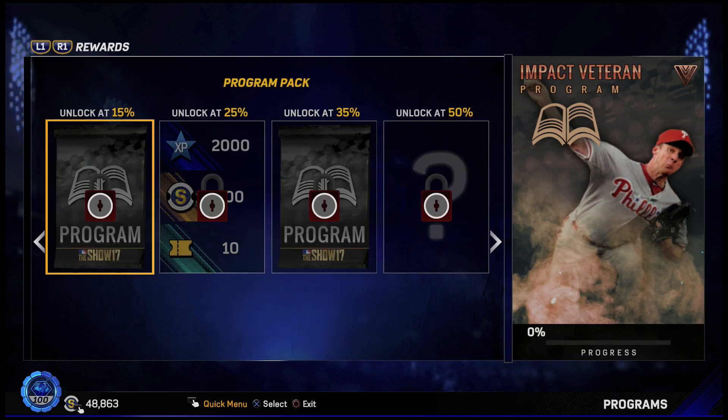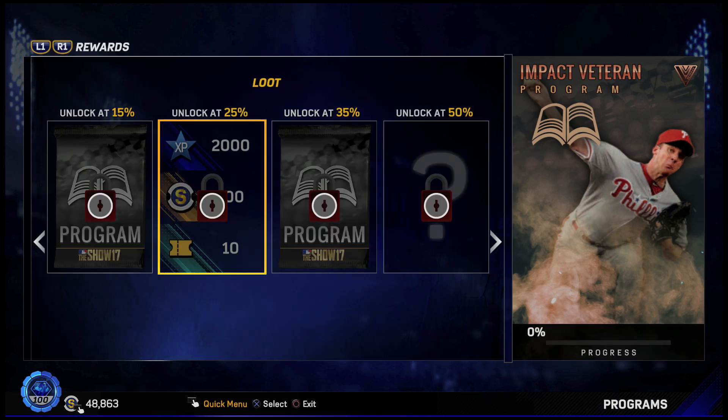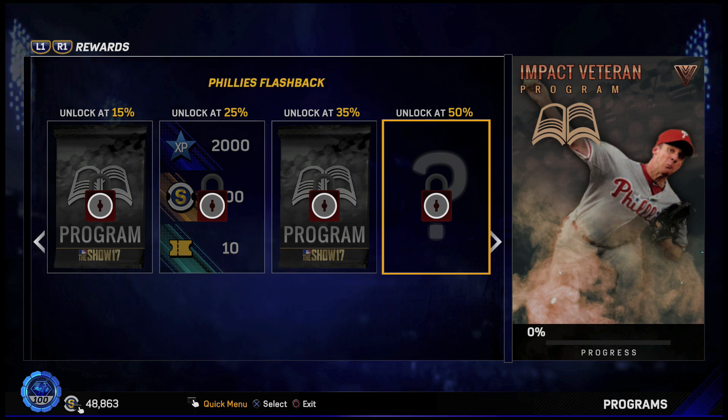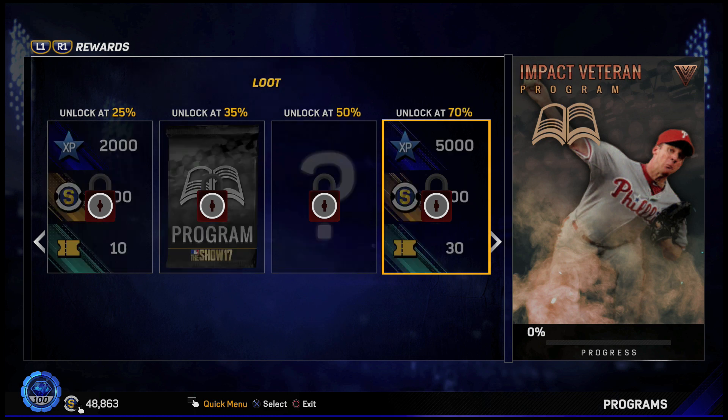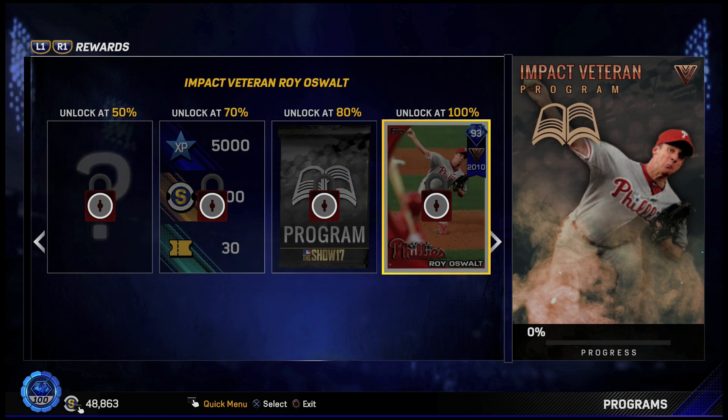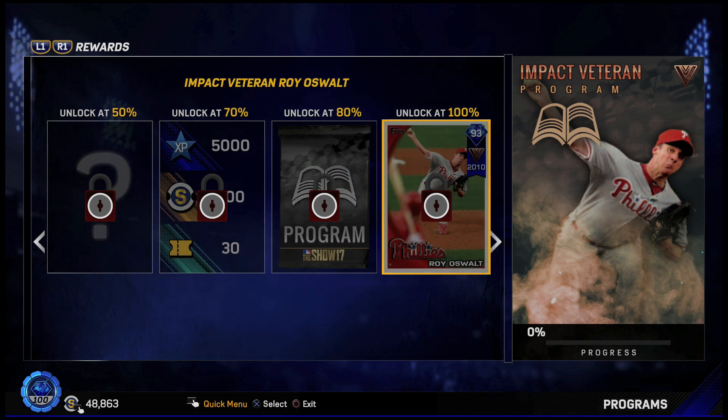The rewards: at 15% you get the program pack, 25% the XP stubs and tickets, 35% another program pack, 50% a Phillies flashback, at 70% you get more XP stubs and tickets, at 80% you get the program pack, and then 100% Impact Veteran Roy Oswald — 93 overall, Diamond, a 2010 player.